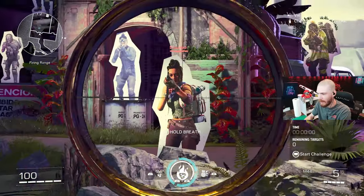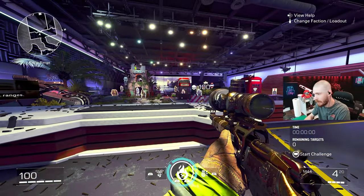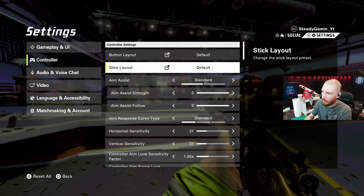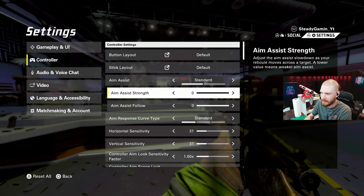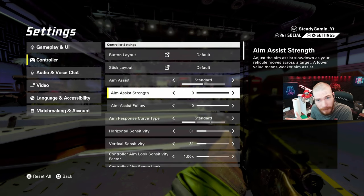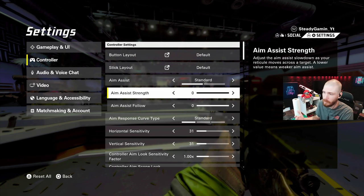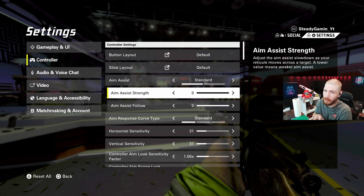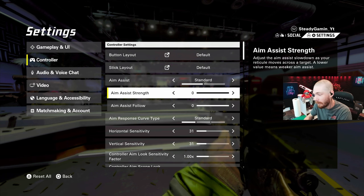And that is the build that I have as of right now. Let's go ahead and check out some of my settings. For the controller, aim assist strength — you're going to want aim assist if you're on controller. If you're on keyboard and mouse, I'm not real sure on what that would look like, but for controller, these are what we're going to look at.